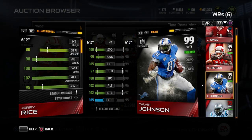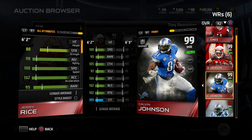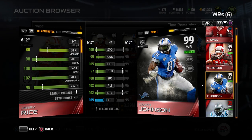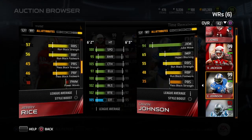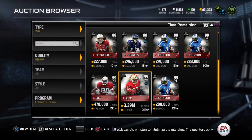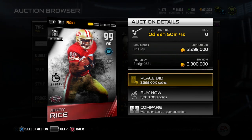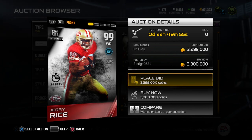Jerry Rice has 105 catching, 100 spec catch, 102 release, 102 route running, and 105 catch in traffic — that is absolutely insane. This card is so good it's almost undefendable. If somebody knows how to use the Boss Edition Jerry Rice it's ridiculously difficult to defend him. The only real downfall is that he isn't above six foot three like Calvin Johnson, which is why I'd lean toward Calvin — but he is absolutely our number two wide receiver in Madden 15 Ultimate Team.